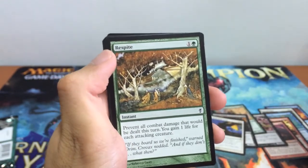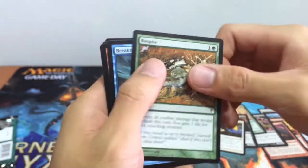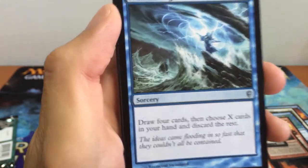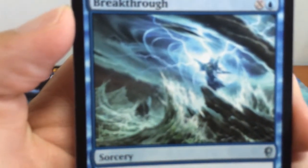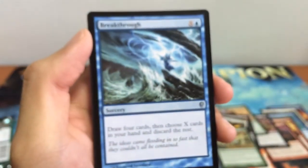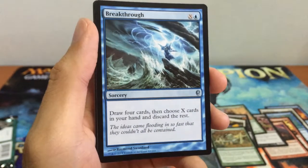We have our Respite — prevent all combat damage that would be dealt, and gain 1 life for each attacking creature. And we have a new art on this one. I'm not sure who that character is, but I think this is a new art. Pretty nice.